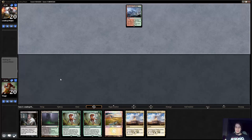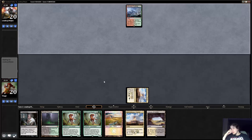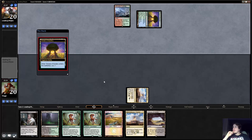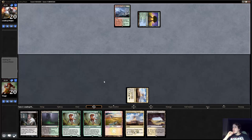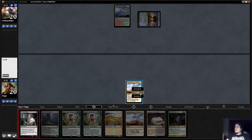Our hand's a little on the slow end but we do have a Thoughtseize which is pretty nice. If he has some ground stuff like Savage Knuckleblade we have these Raptors to kind of harass him a little bit. I play the Citadel first because I don't necessarily know what I'm looking for quite yet. I'd rather Thoughtseize him first and then scry. Now we have a Fleecemane Lion, so I can't curve Lion into Deathmist Raptor given my current mana — I think I'm still on the Raptor plan here. We'll go ahead and Thoughtseize him and see what he's working with.